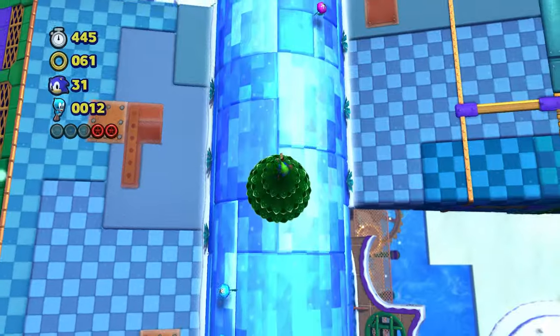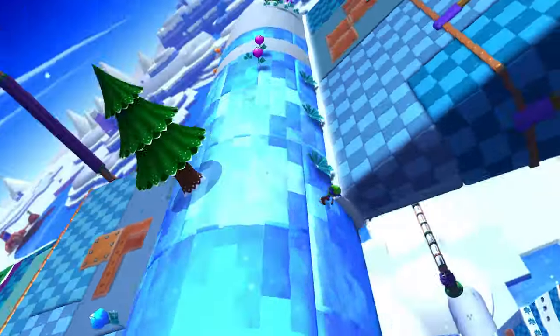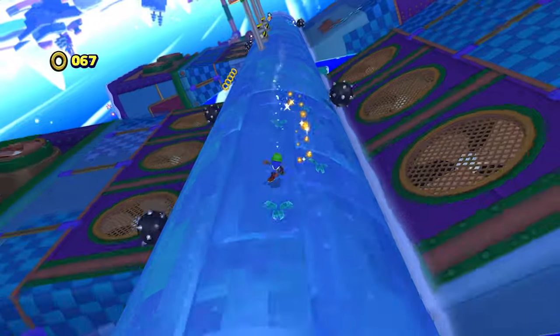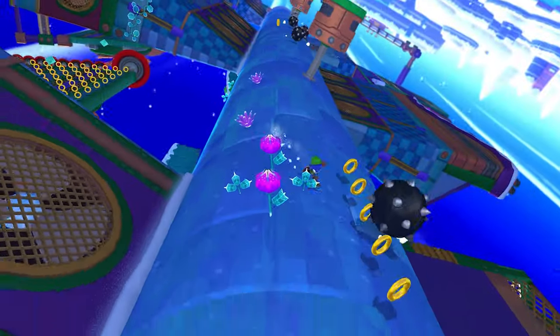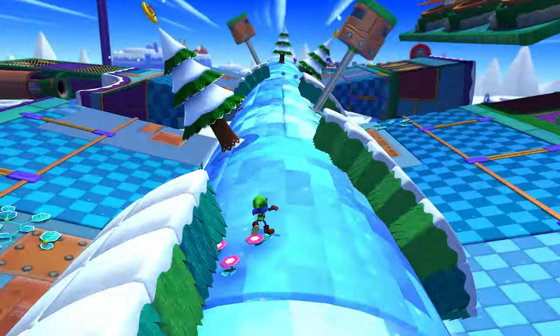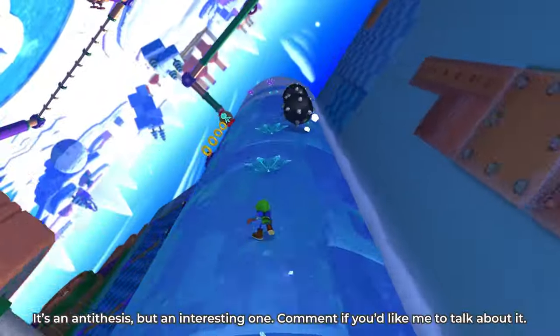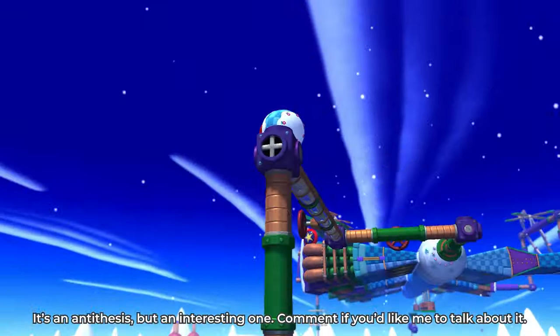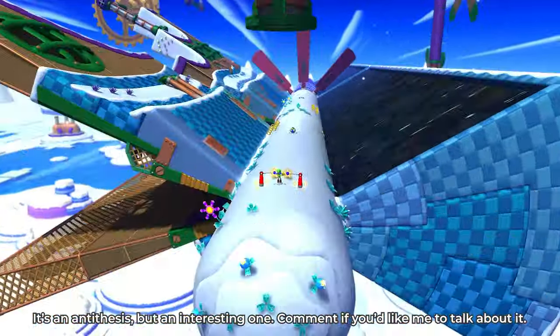One of you mentioned in the last video that Frozen Factory has an explorable section featuring an outer tube. Due to the nature of their design, I find that section quite hard to explore — the camera just doesn't cooperate with you to explore it. So it felt like an antithesis to the nature of the outer tube, since the camera is looking forward to frame the challenges and make you go fast.